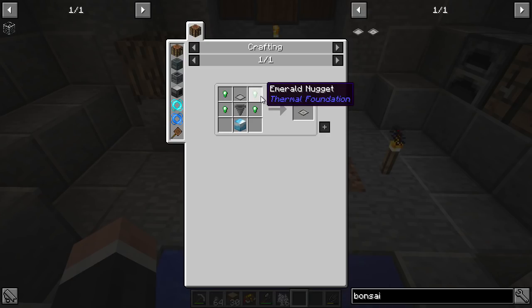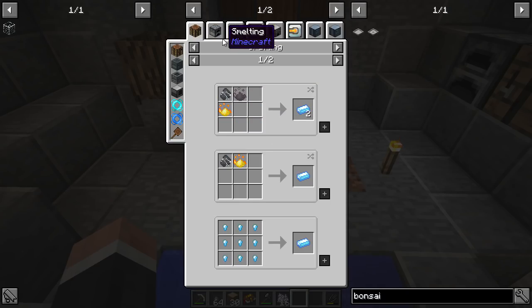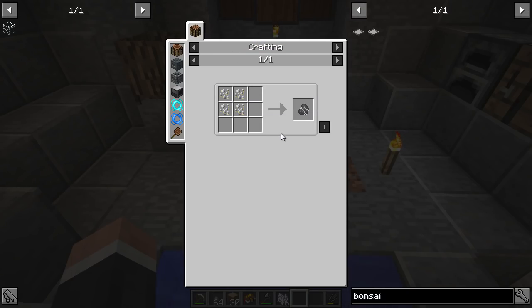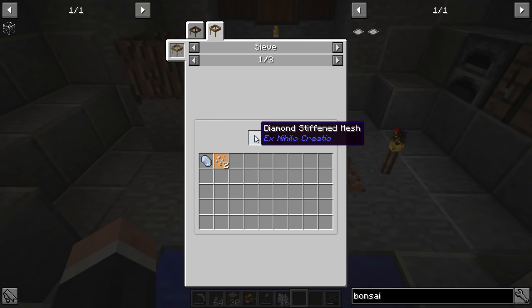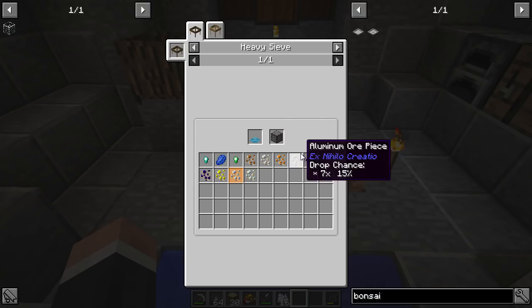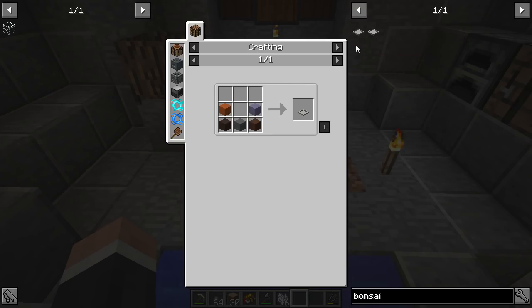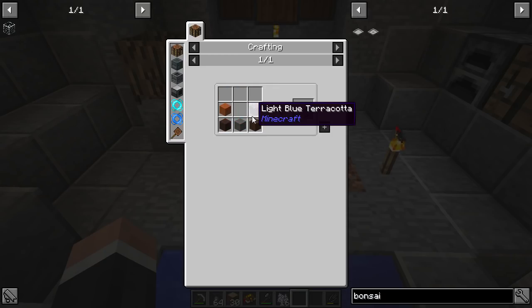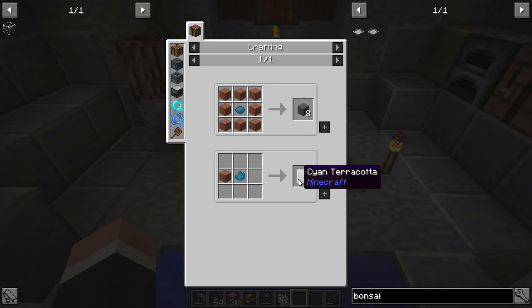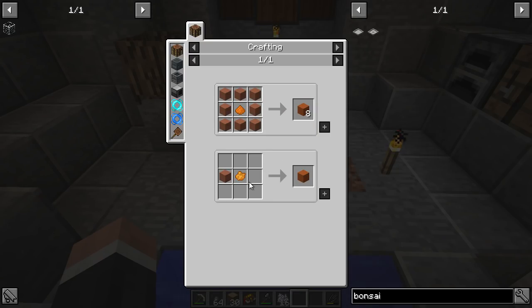A hopping bonsai requires an emerald and a block of platinum - wow, that is quite a bit! We get that only from the diamond stiffened mesh and only from compressed gravel with a 2% chance. Okay, okay.